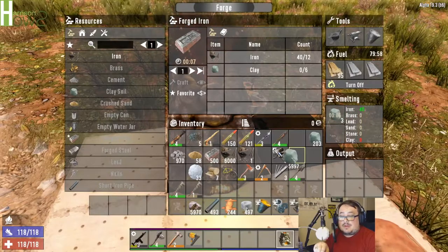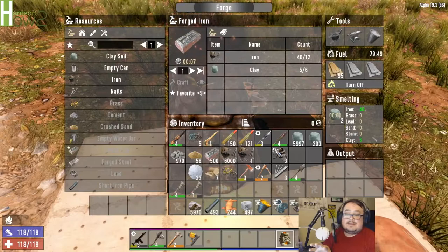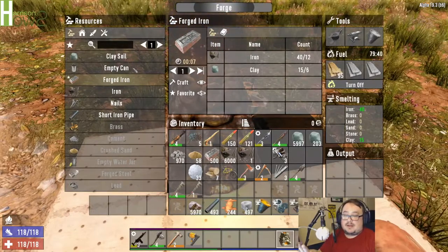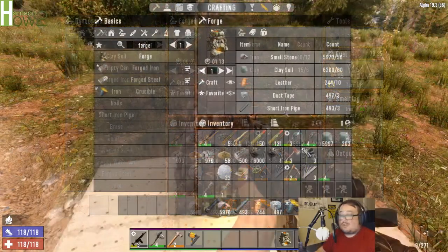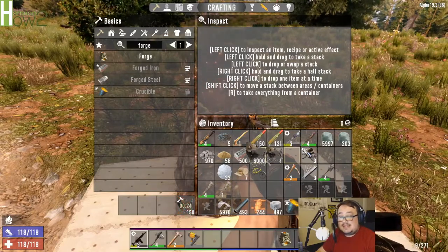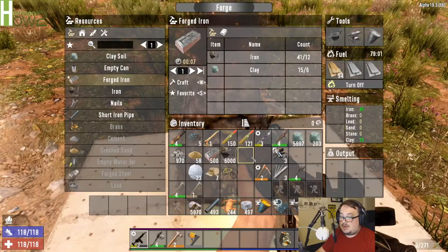A lot of people don't know you need clay. So I'm putting in three clay, but one clay chunk gives me five clay - so this is actually 15 clay worth. A lot of things take clay; you're going to need a lot of clay in your forge. This forged iron takes six clay and 12 iron pieces. Now, it should be noted that I can take my fire axe and hit scrap, and that comes over here - that's going to give me 150 pieces of iron. These individual pieces of iron, as you can see, are just one piece - one iron goes right in, one-for-one translation there.